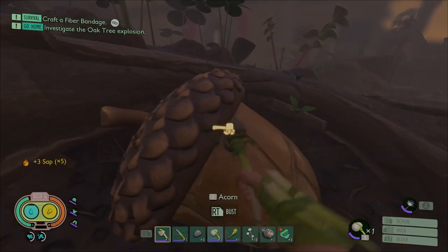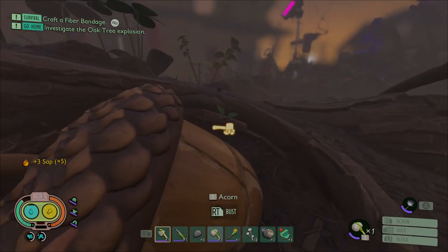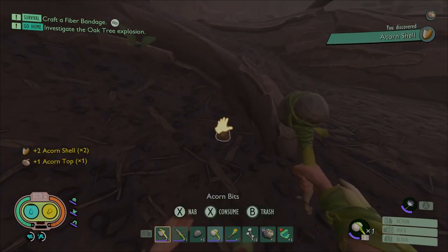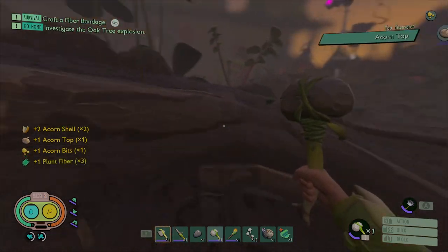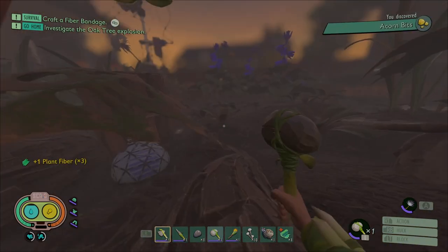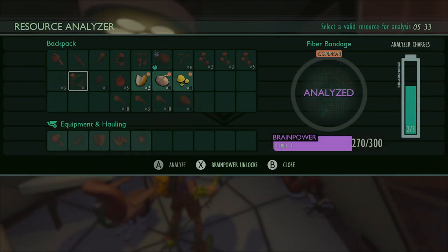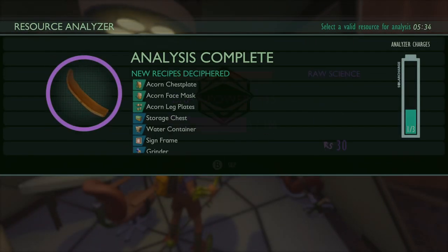Acorns! We want a lot of acorns — shells, tops, bits, all of it. The bits pile up quickly. You can eat them if you want, but I like to save them for smoothies, so I start saving now because smoothies are my favorite way to heal. We're going to analyze the tops and shells right now because we're going to make a chest so we have more inventory to carry back home.